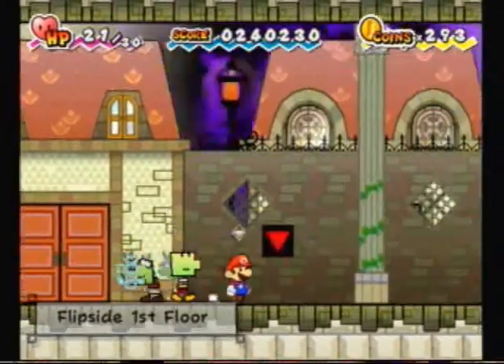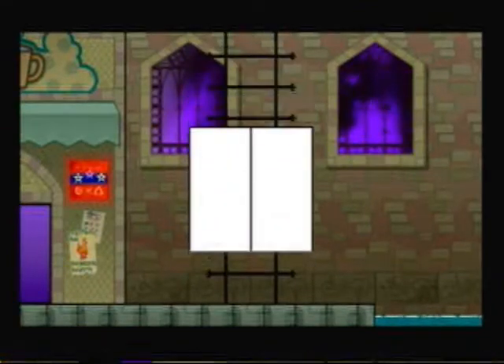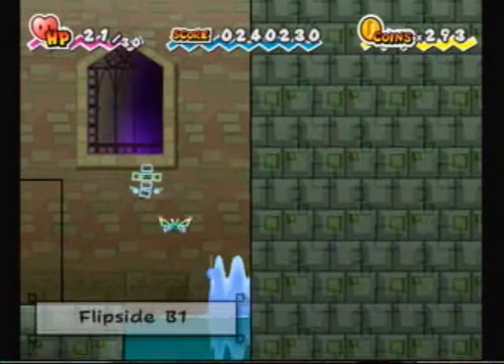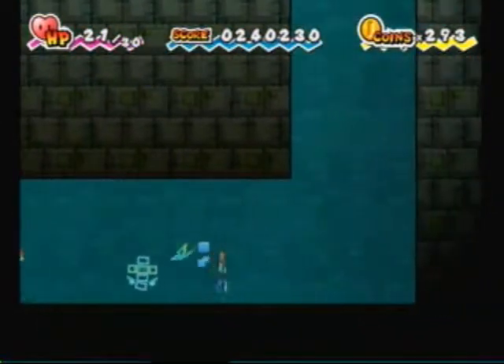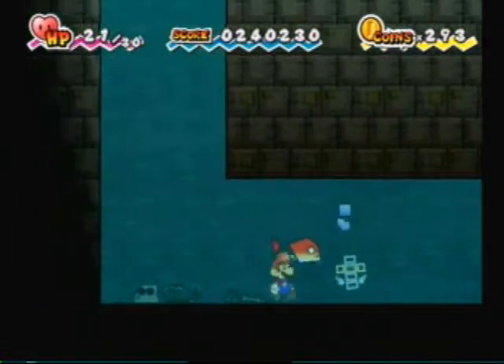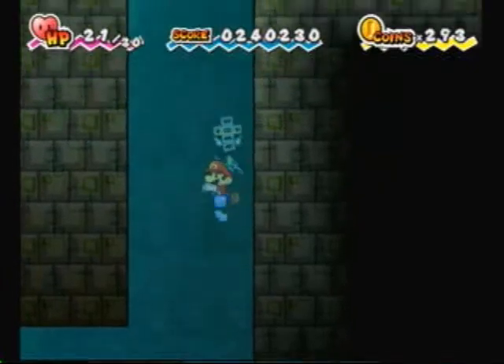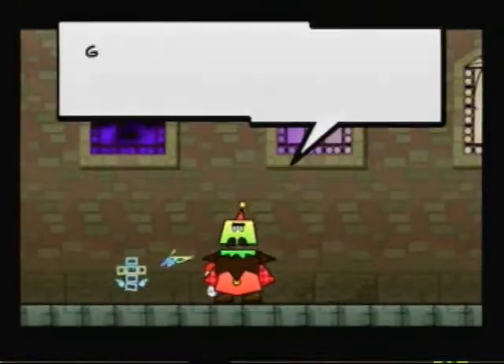We have some business in the basement. If we go down here in the water, first off there's Captain Gills. As we advance through the game, Captain Gills will get bigger and bigger. So we will be checking on Captain Gills every once in a while.